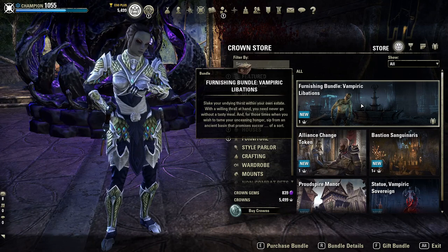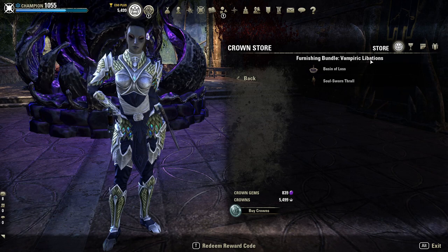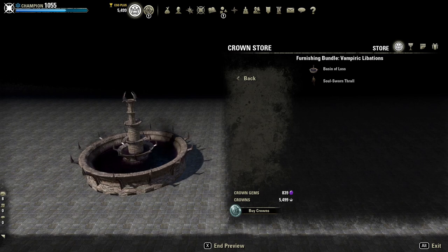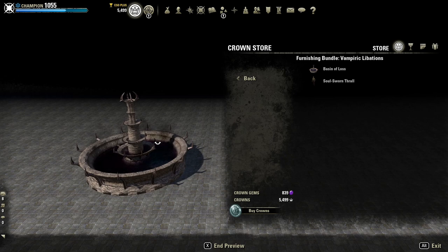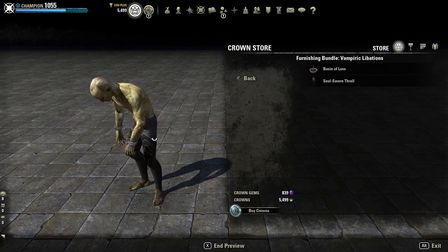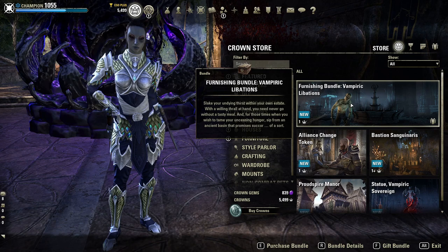There's also a bundle I haven't looked at yet, so we'll see what it has quickly. Oh, it's only got two items. This bundle is called Vampiric Libations. It's got a Basin of Loss — oh, that's pretty neat. Most of the fountains we have are clean, clear water type fountains, but this one is a darker, evil-looking fountain. Cool. And we've got Soul Sworn Thrall. The furniture pack only has two items. I hope it's not too expensive, so we'll purchase that.